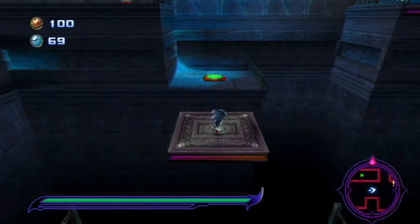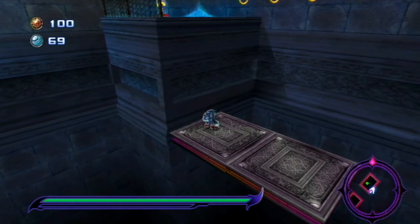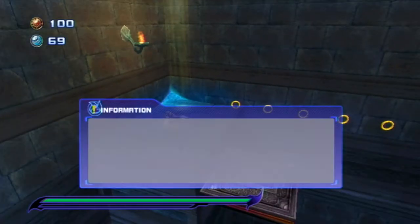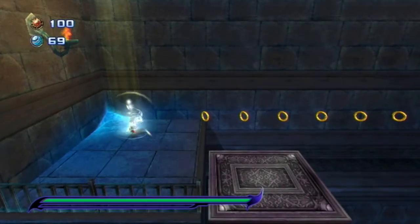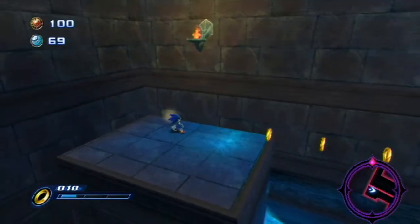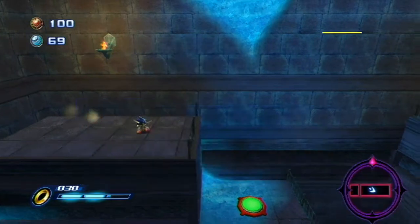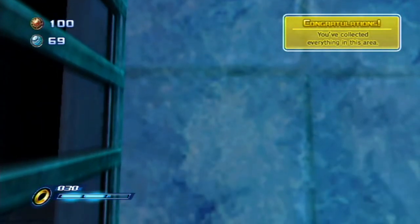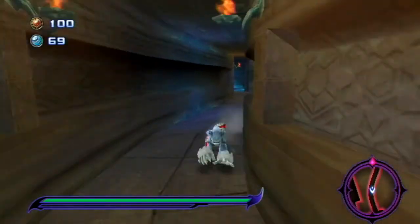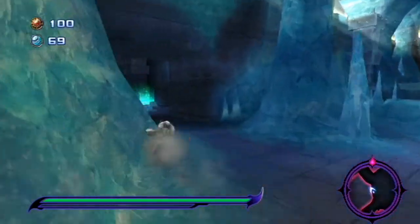I wonder what would happen if they did make these grabbable — although I guess that would break a lot of the puzzles, since like the one last episode, you could just bypass a lot of the puzzle by grabbing the ledge there. So there should only be one more GuyGate door left, and it should be in Shamar.